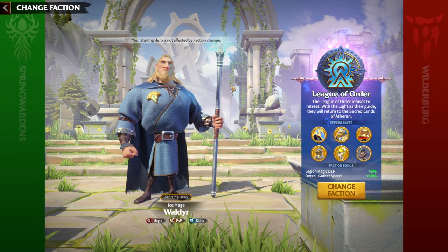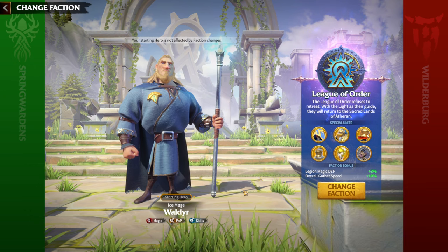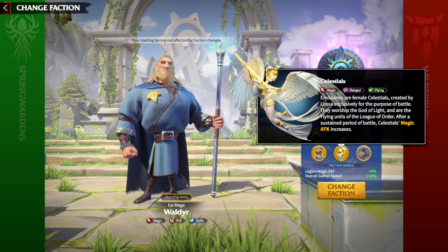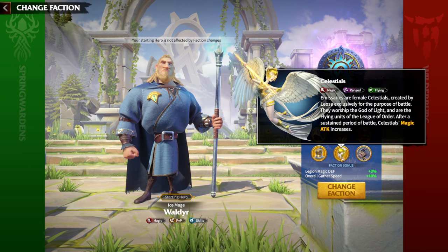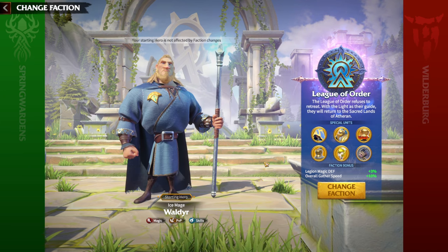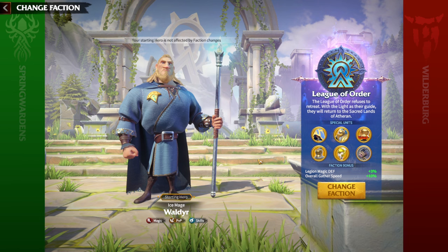Spring Wardens are mainly for cavalry players. League of Order is mainly for mage players, and this is the faction I would recommend for almost everyone starting the game. It offers gathering speed, legion magic defense, the amazing hero Waldir, and the special units Celestials — magic range flying units — making it especially strong for mage gameplay.